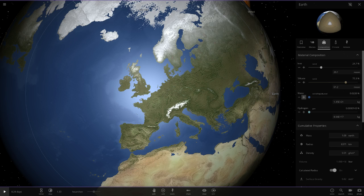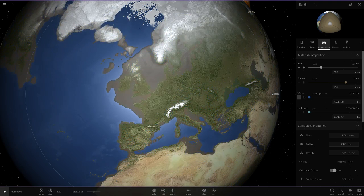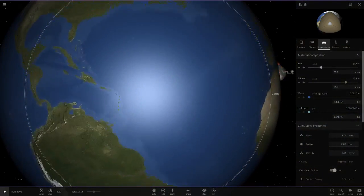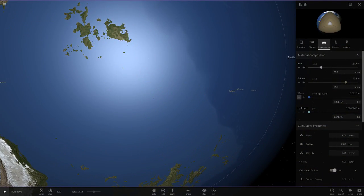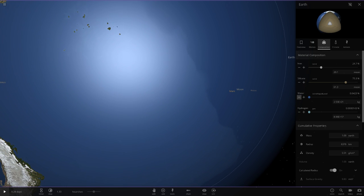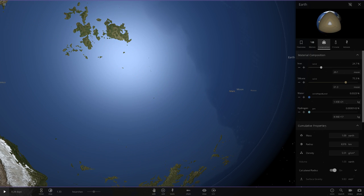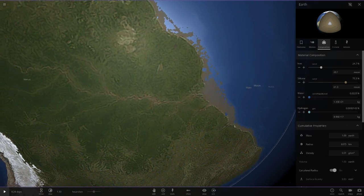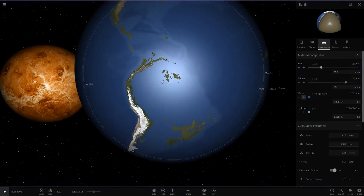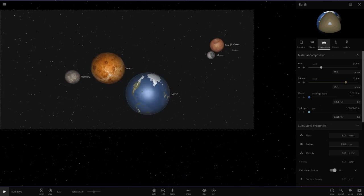One thing I like about Earth's texture is that due to the way it's made, if you add more water it floods the areas which would flood first in reality. So if we add a bit more water, the areas which would flood first — like the River Thames in London or the Amazon Rainforest in Brazil — this area fills up first because obviously it's a river, so water floods in there and then expands outward. I've always liked how Earth does that when you add more water to it.